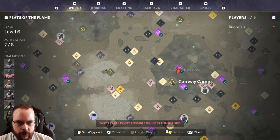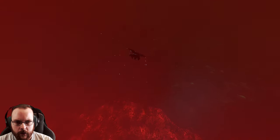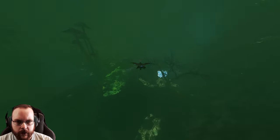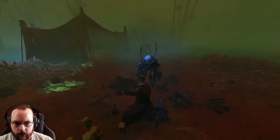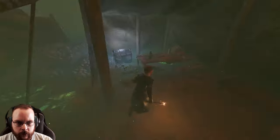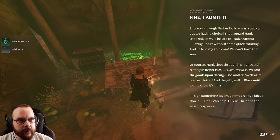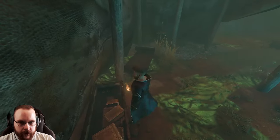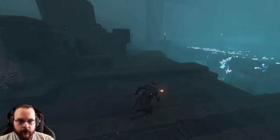I'll head to Conway camp and down to the elixir bell. There's something red over here — no, that's just a mushroom. Loads of bugs. My sword is broken. There is a note here — Conway Brothers. Found a note, but not ones that I need. Let's check out the elixir bell then.